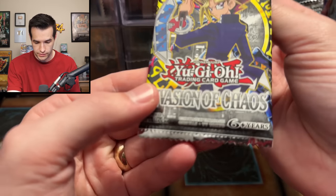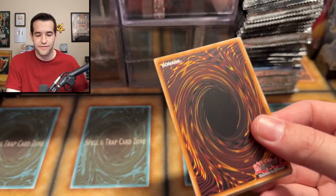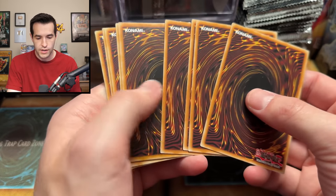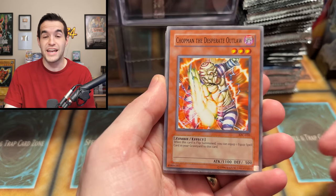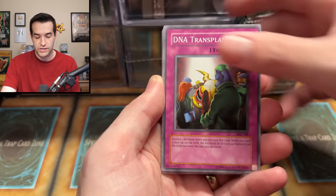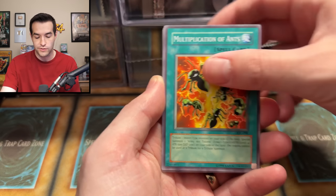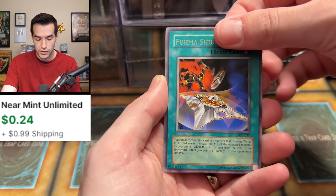Let's open an Invasion of Chaos pack — 2017. One, two, three, four cards — Chop Man, Desperate Outlaw, Chaos Necromancer, DNA Transplant, Griffin's Feather Duster. If you guys have enjoyed this longer collection video let me know in the comments!